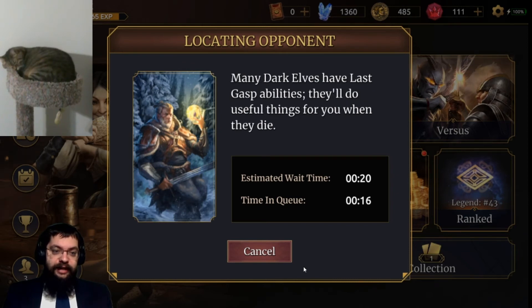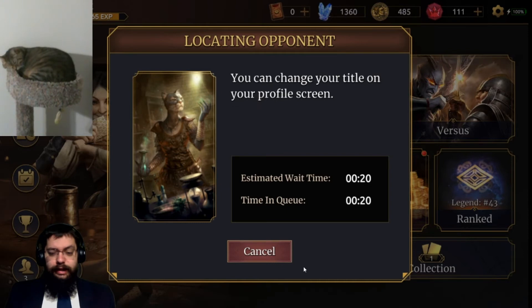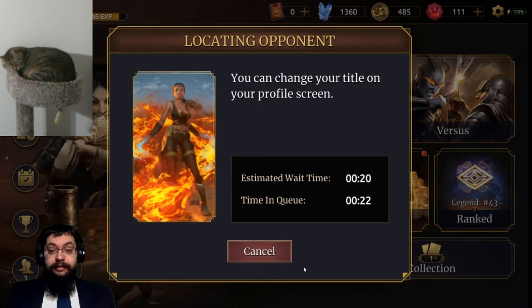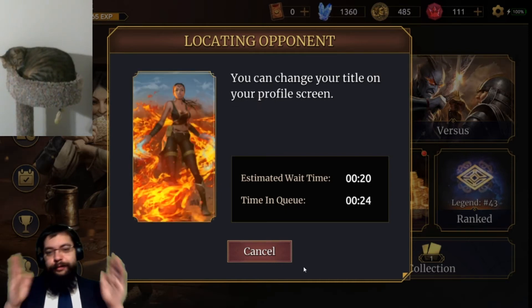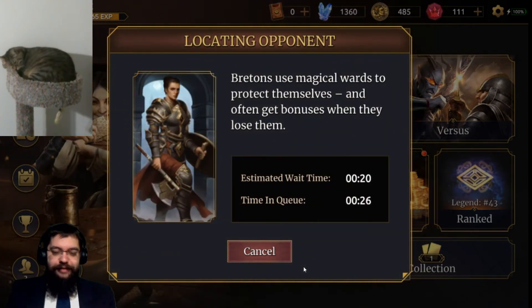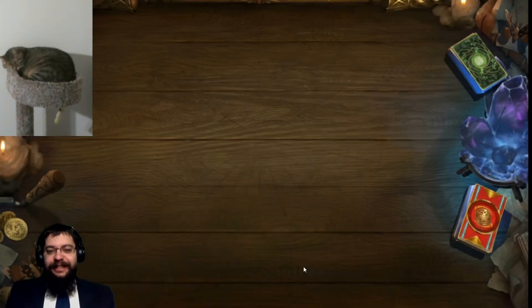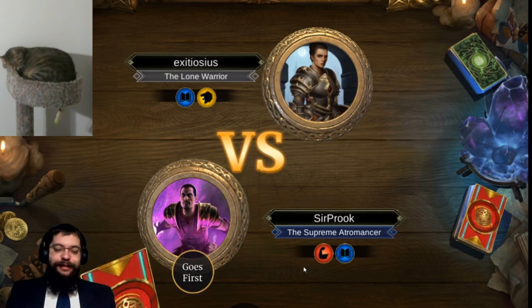We're at seventeen minutes and we can go again. We dealt with triple Scooters, didn't get our shackle, and honestly had a pretty terrible draw — which is why you don't see me playing this deck on ladder. While this deck has a high ceiling — that is, it can probably beat most decks — it also has a wider range of variance where it's extremely likely to just low roll, and when it low rolls you're just doing nothing for four turns and then you're dead on ladder.